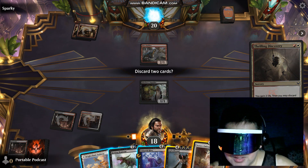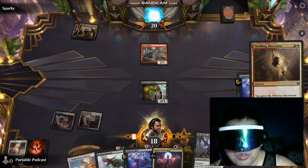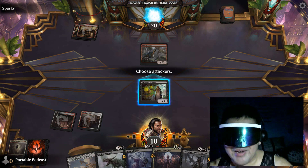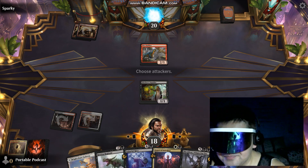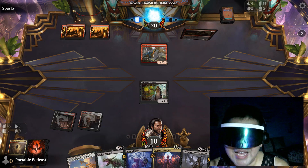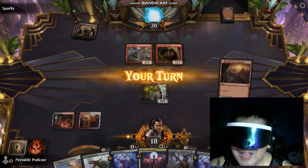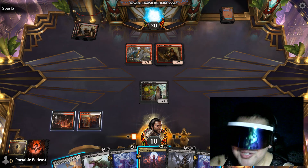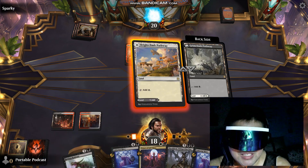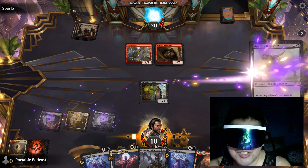Griselbrand reads that if you pay 7 life, you'll be able to draw 7 cards. Sheoldred, on the other hand — not this one, the other Sheoldred — will allow you to gain 2 life every time you draw a card. So pay 7, draw 7, gain 14 life. Instead of losing life, you're going to gain 7 life every time you draw 7 cards. So you can basically draw your entire library with this nasty combo.